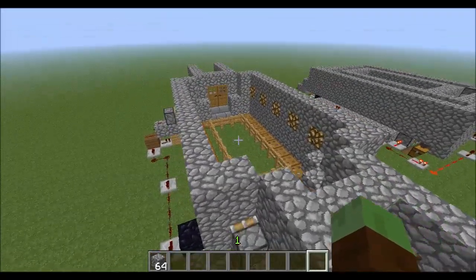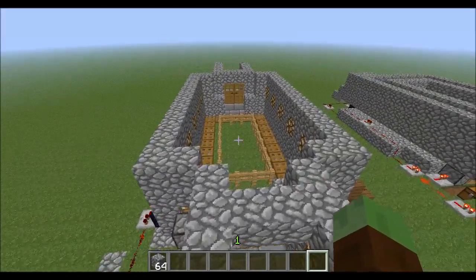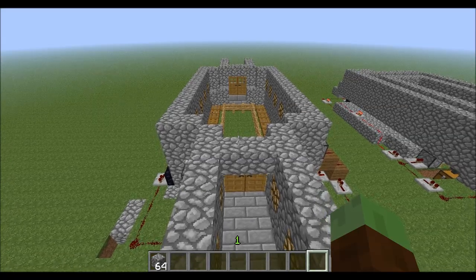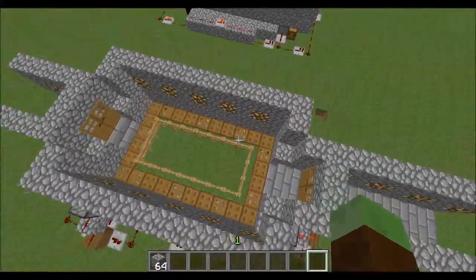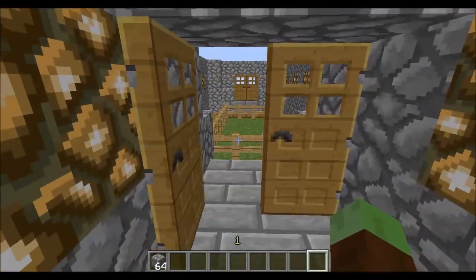Basically what I think I'm going to do for each episode is find a little invention and then show you guys how it works and how to build it. The first one I've come up with — I want to come up with something pretty cool — is a conveyor belt, as you can see here. I'll quickly show you guys what you can do with this and how it works.